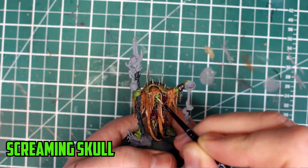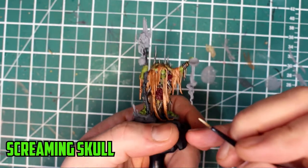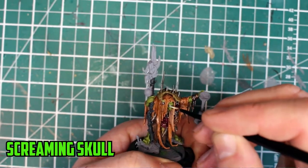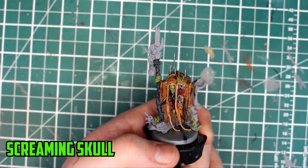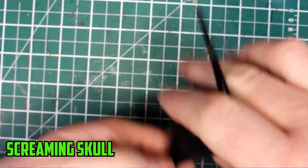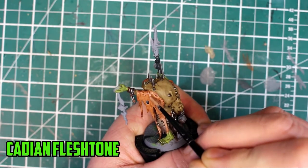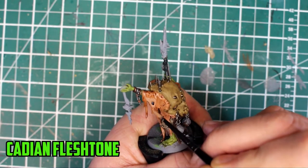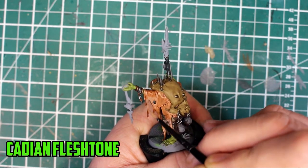When it came to doing his teeth, I usually go with a yellowish tint, but this time I went with plain Screaming Skull. I also used this colour on the stitches of the skin robe later on. Speaking of the skin robe, I had to brighten it back up a little bit after the Guilliman Flesh shade earlier, leaving the recesses alone.